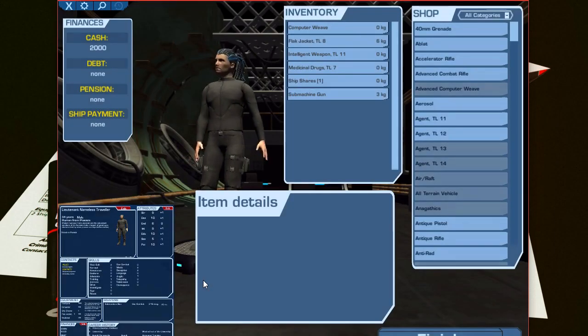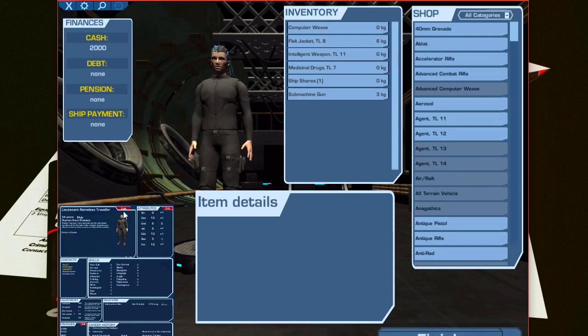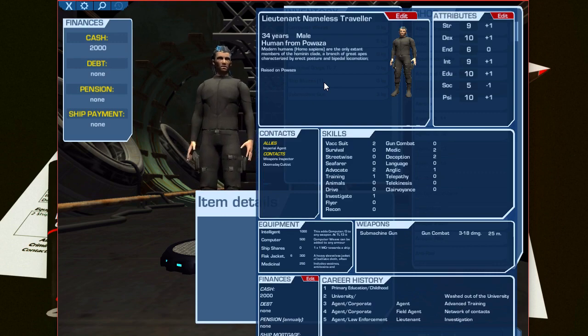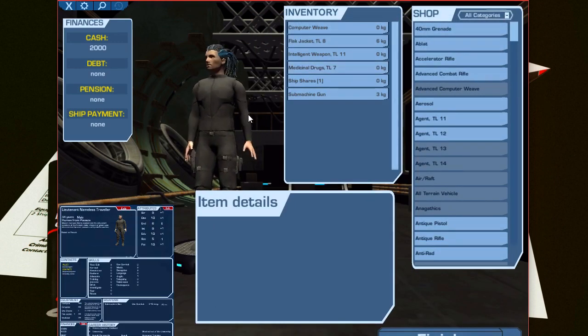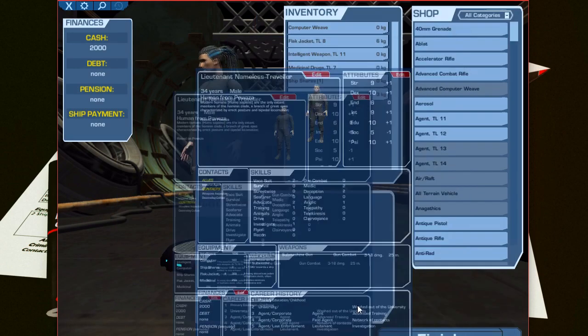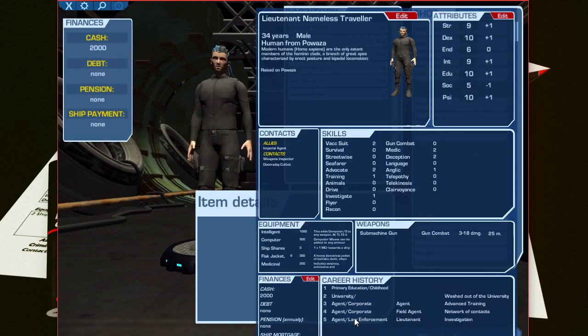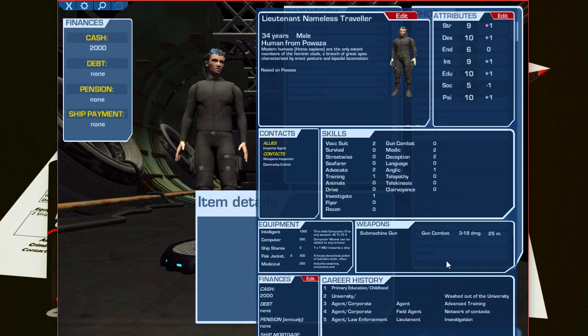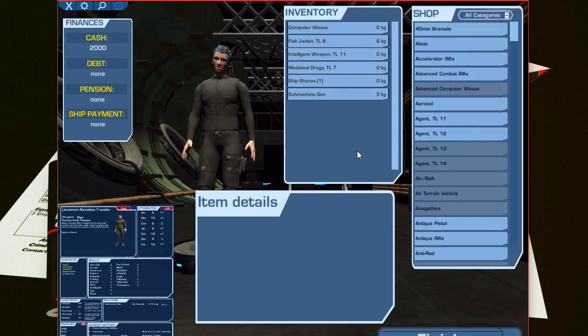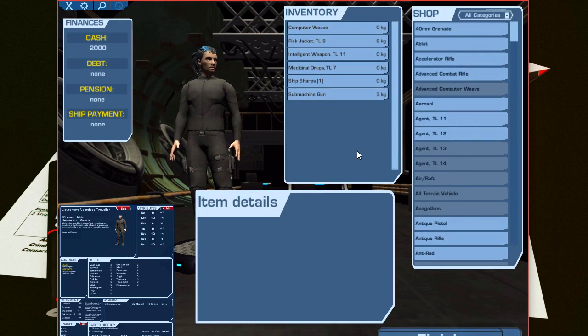Now it's pretty quick — I have to say it's quicker than my random generator. And we got this dude here. He's 34 years old. Looks like he was an agent — yep, he was an agent. So it looks a lot like the normal character generator that the players use, but this is for NPCs.